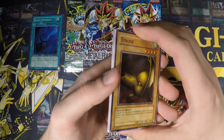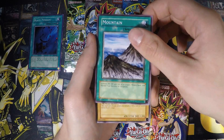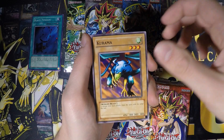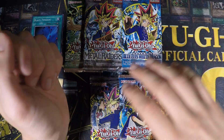Let's see what we get from the Ancient Weird Beast pack. We got Tai-one, Skull Servant, Mountain, Skull Red Bird, Gravedigger Ghoul, Succubus Knight, Kurama, Mystical Moon, and an Enchanting Mermaid.